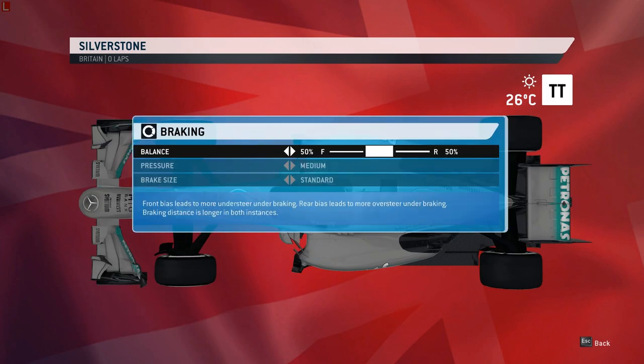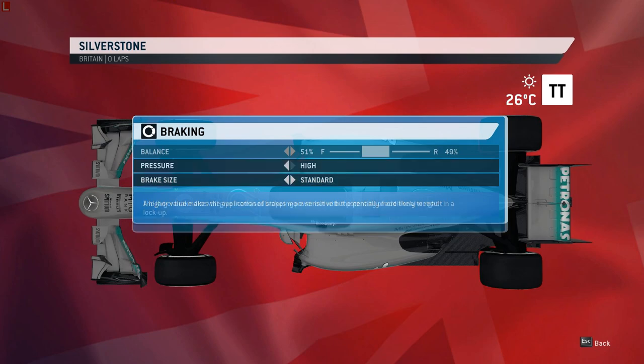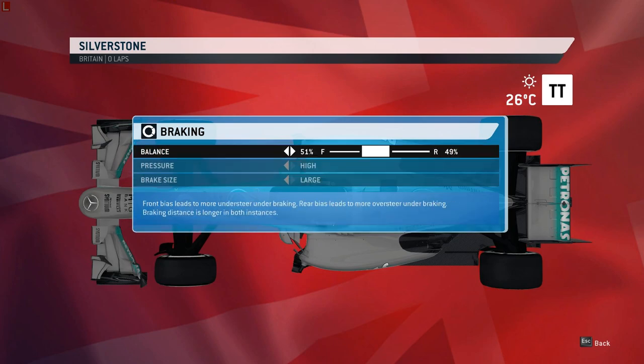On to braking. I almost always run 51-49, high, large brakes. I have seen people run rearward brakes — someone like Onage would run something like 49-48 towards the rear. You can't brake as late with that, but you can trail brake a lot. You use that if you like to brake very deep into a corner and only stop braking at the apex, then start on the throttle. I personally prefer to be later on the brakes, harder on the brakes, then ease off a little sooner and get out of the corner.